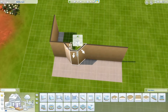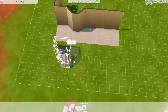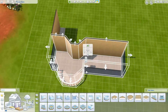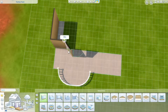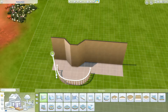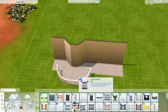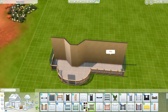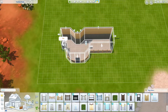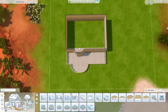Welcome back to my channel! Today I've got a speed build for you. We are in Strangerville, and this world is absolutely beautiful. I've built here a couple of times. I've played through the gameplay, which I'm not a huge fan of, but I wish there was a way to turn off the story mode so that you can actually live in this world. I do have a household that lives in Strangerville.